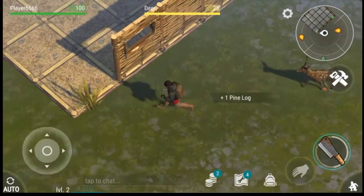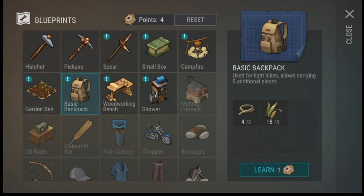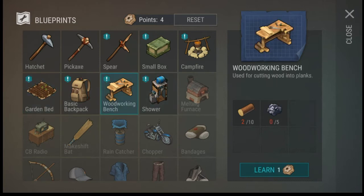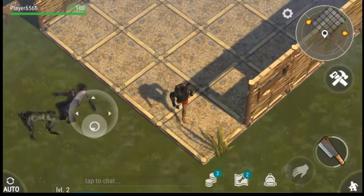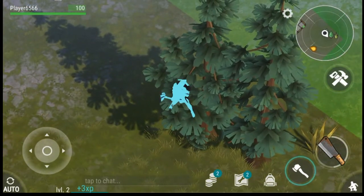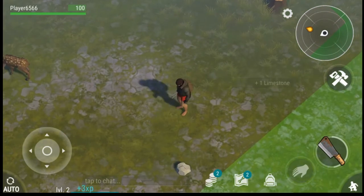Let's collect some more logs. In your house, you can build things like storage chests — the small box. These things all cost tokens and we have four points. So let's build a campfire. We need some more wood for that, and we need the small box so we can store items. Storing items in your house protects them — unless someone comes and raids your house — but it protects them from when you die to zombies, so you won't lose your items.